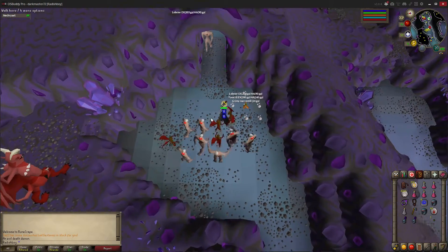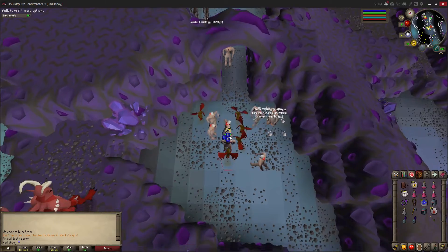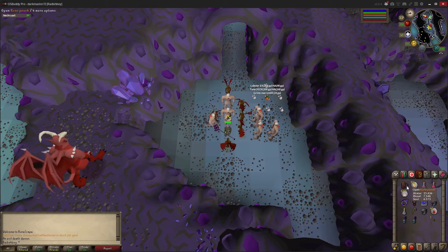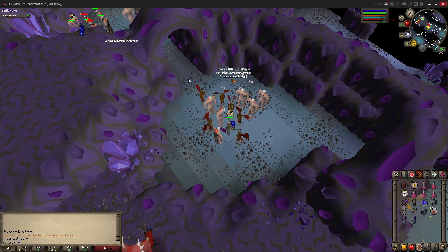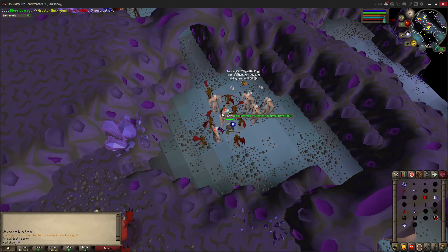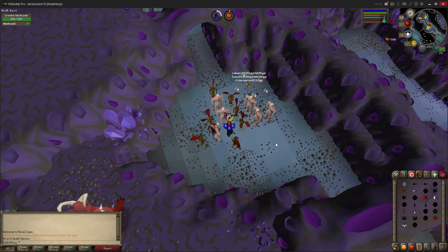I just wanted to share a little tip with everybody. As I'm doing the slayer task on Nechryaels, I burst them down. For people that do that, it does cost a lot of money but it is very very fast. Something that is a problem — I'll blood burst so they don't freeze — is that when you get a big group of them like this, it only gets a portion of them, wasting a bunch of runes.